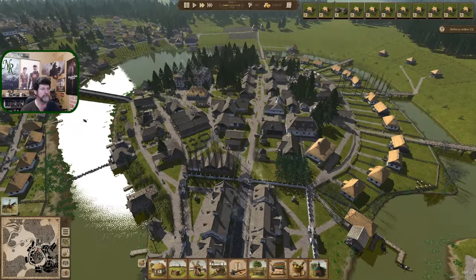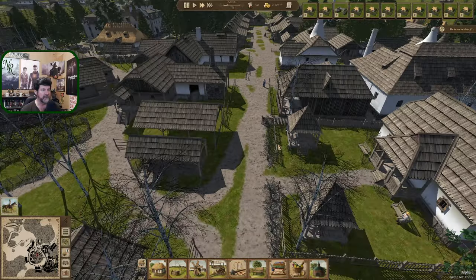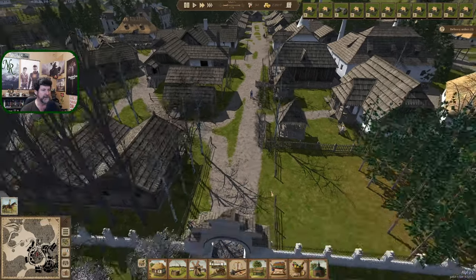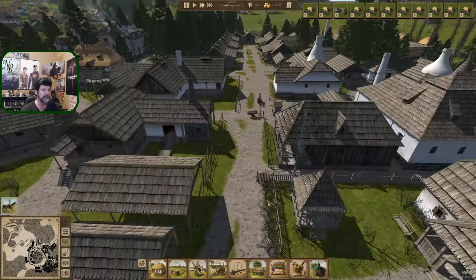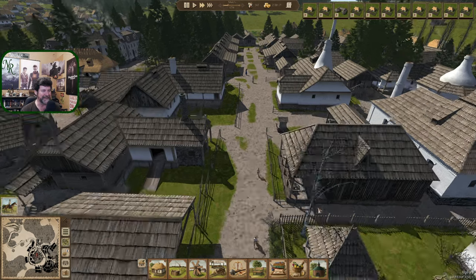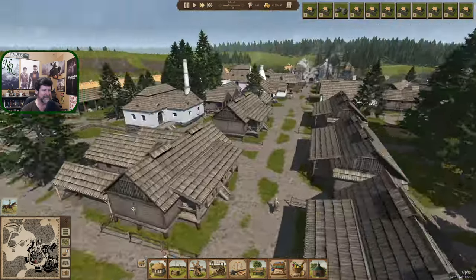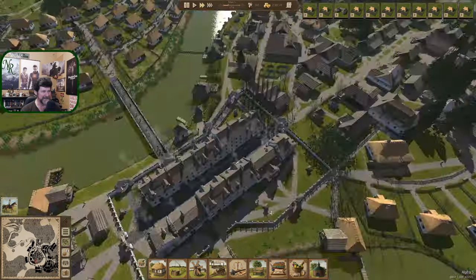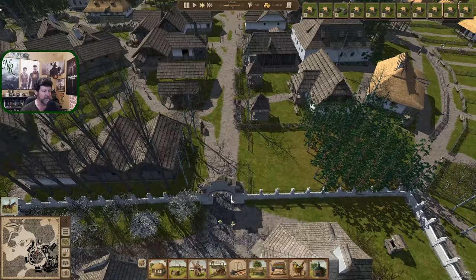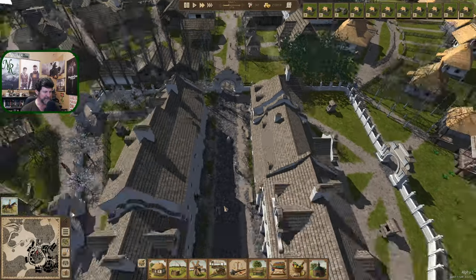I'm thinking about roads - it makes sense to put a road down this main drag, though I'd have to eliminate a lot of things like these little fences I've stubbed out trying to force people not to walk on the grass. Let's play with that - how much would it take to build a road down this length? Width-wise, probably a little bit wider than this one - actually that looks pretty good right there.